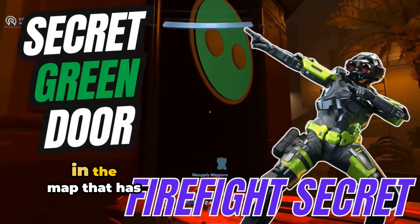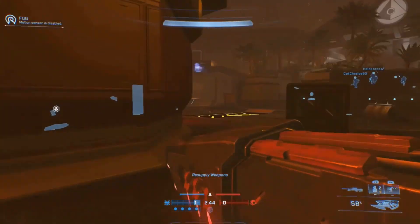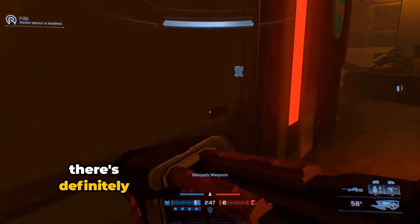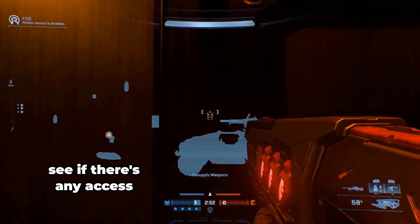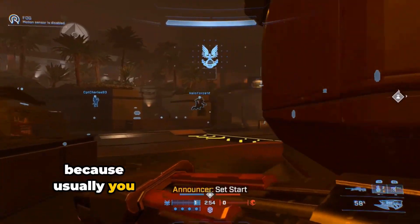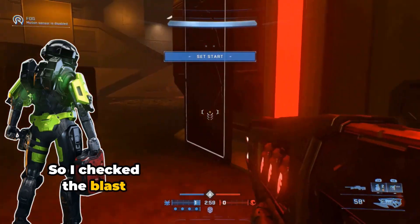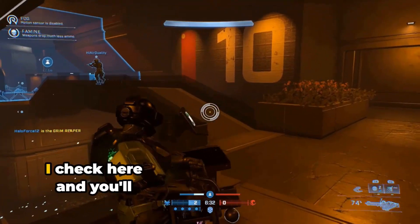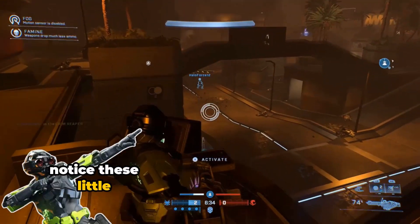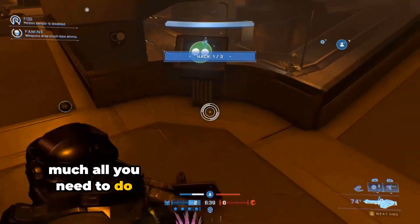On the map that has the Halo ODST vibes, you will find the secret green door. You can see by the outline there's definitely something in there. I check both sides to see if there's any access, because usually you can go through these doors in ODST, but no dice. I check the last door and it doesn't seem to be anything. But then I notice these little green panels — if you hold X to activate, that's pretty much all you need to do to get that door open.